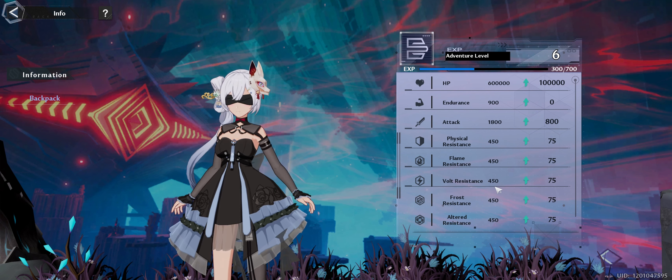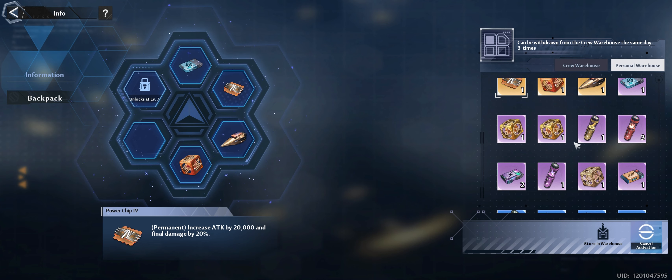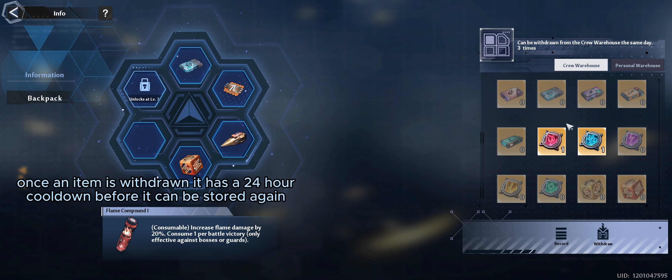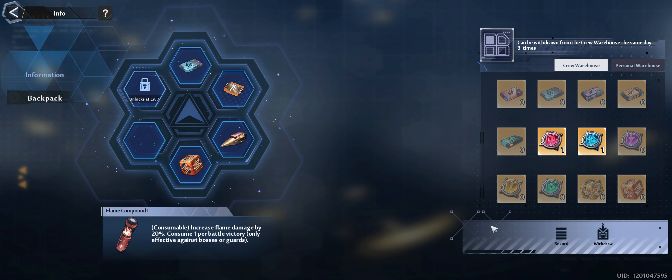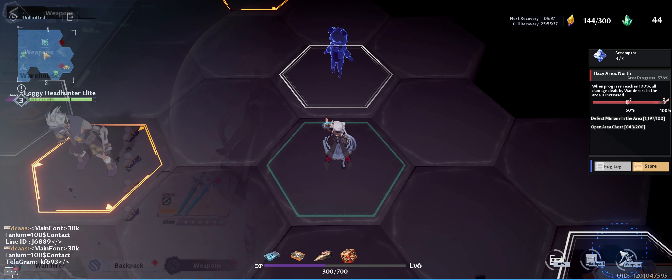Next you have your info, which is your stat page — it is affected by equipping buffs that you get from opening chests and buying them in the store. Next is your backpack, which is your warehouse and your crew warehouse. Your personal warehouse is where every time you open up a box you get the goodies inside. Your crew warehouse is shared between your crew — you can coordinate with each other and put buffs in to give to each other. There is a record log for who puts what in and who takes what out and at what time. Coordinate with your crew before taking stuff out.